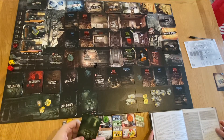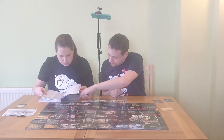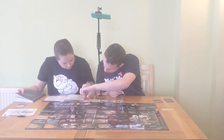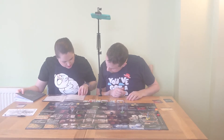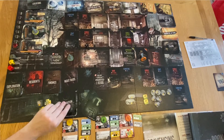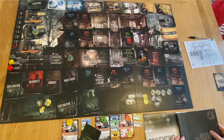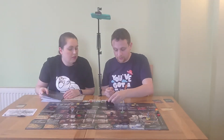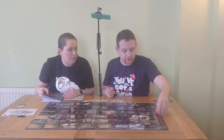Back to exploration. We roll for noise - the result is not equal to or less than the current noise, so we're fine. Next card: stairs down. We could look for another way by returning three exploration cards, but we have to enter. We raise the noise by three and roll for the noise. We have to set it back to one, and draw a residence card: Civilians.